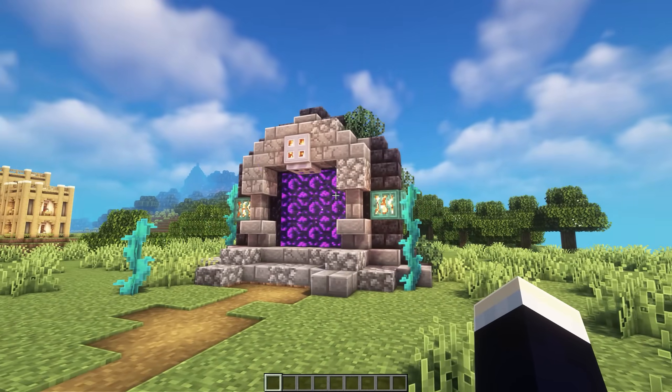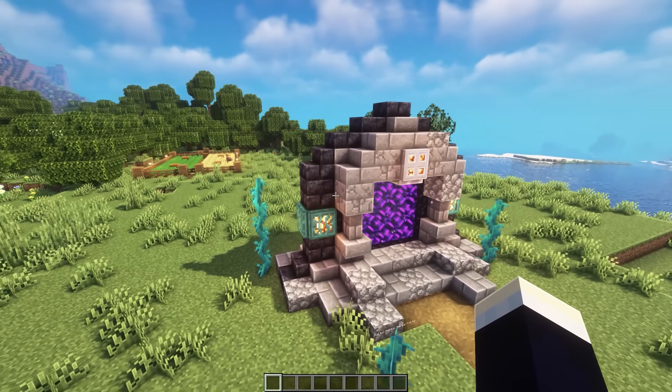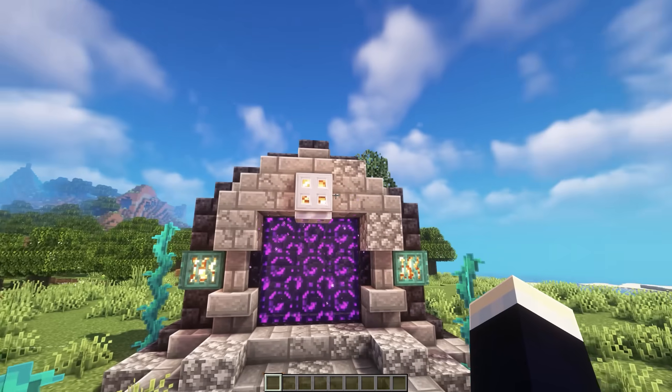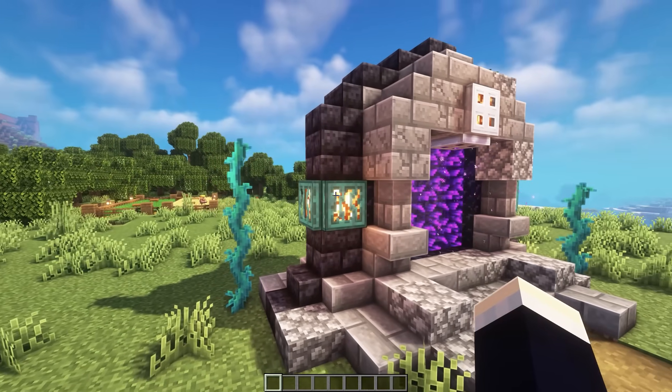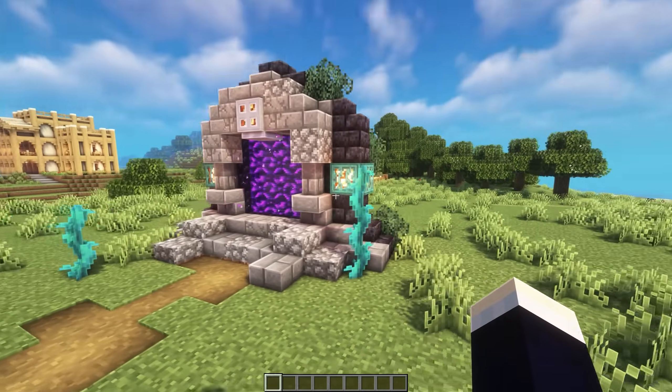Next up, we have this monochrome nether portal design. We've hidden all of the obsidian blocks by using some blackstone blocks around the outer rim, and on the inside we've used some stone blocks. We've also decorated it using some covered shroom lights and added some twisted vines around the place too.